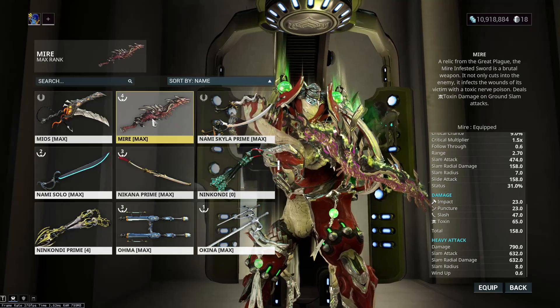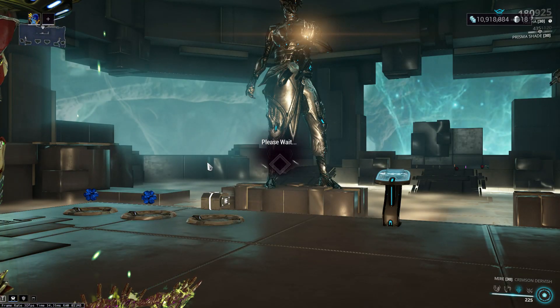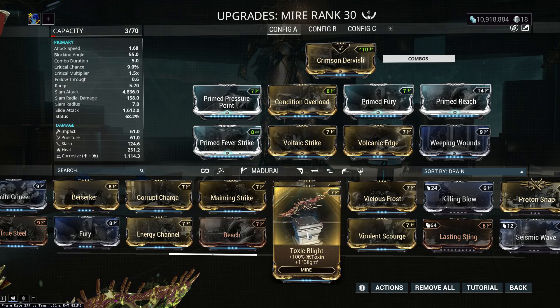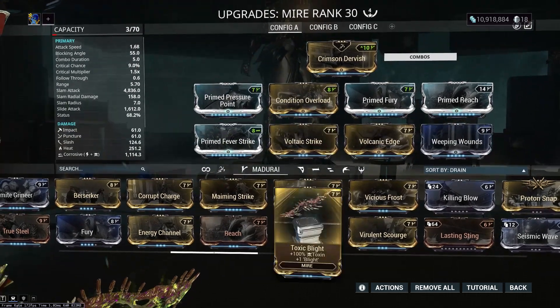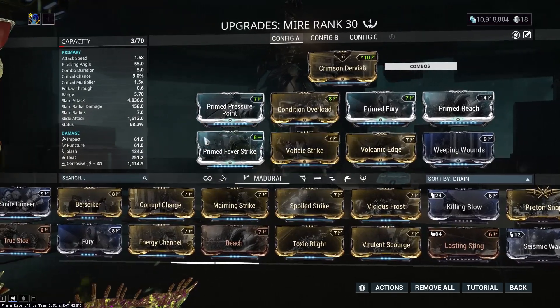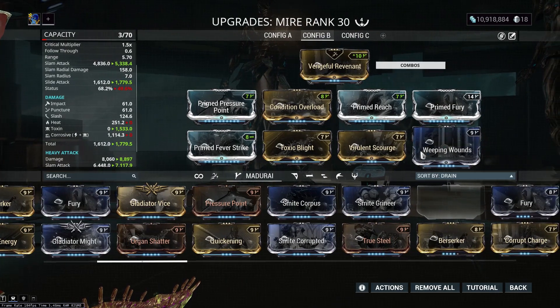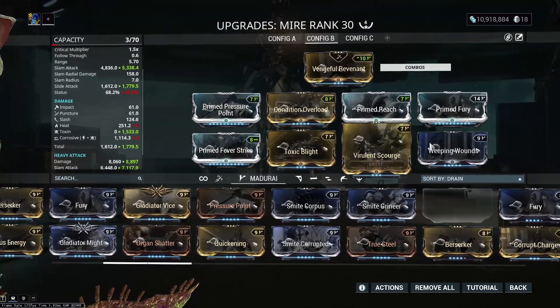Why do I think this weapon is worth picking up despite nobody wanting it? The reason is it actually has an augment. Basically this weapon can get like the highest amount of toxin damage in the game. This is my current build — I don't have Toxic Blight in there, but you could fit it right here. Though I don't feel like it does enough damage on its own against armor. But if you want to do something against shields, you could run something like this and get the highest modded toxin in the game.